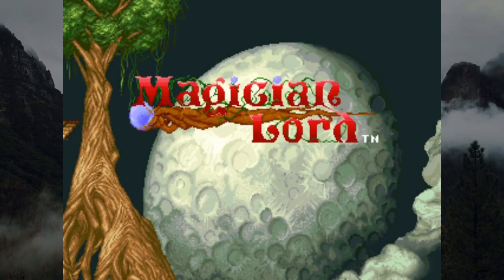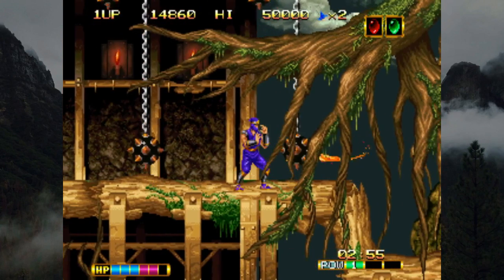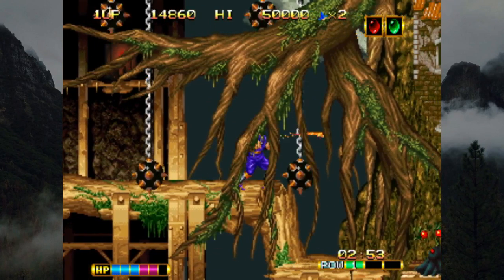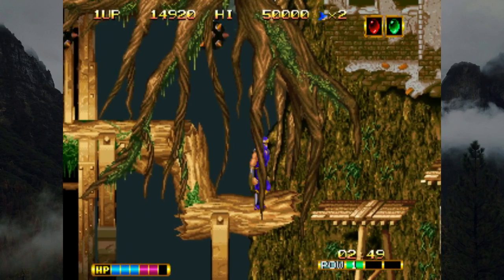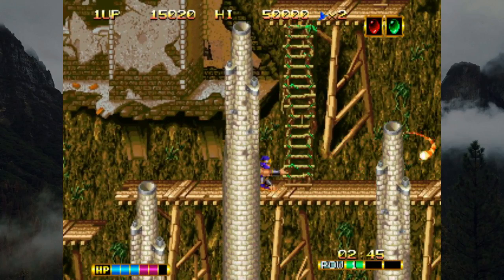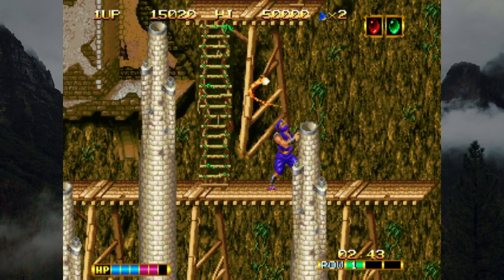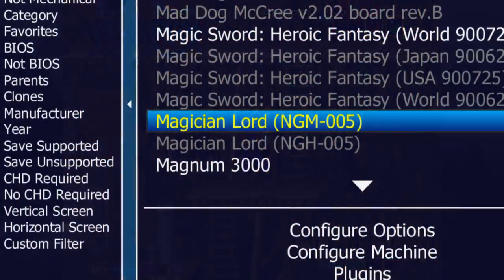Like... Magician Lord! Released by Alpha Denshi in April 1990, a fairly standard side-scrolling platformer built to showcase the power of the Neo Geo. This was the first title in the hardware's library to have two separate releases for the arcade and the home market. If you're looking at MAME's game list, NGM is the arcade version and NGH is the home version.